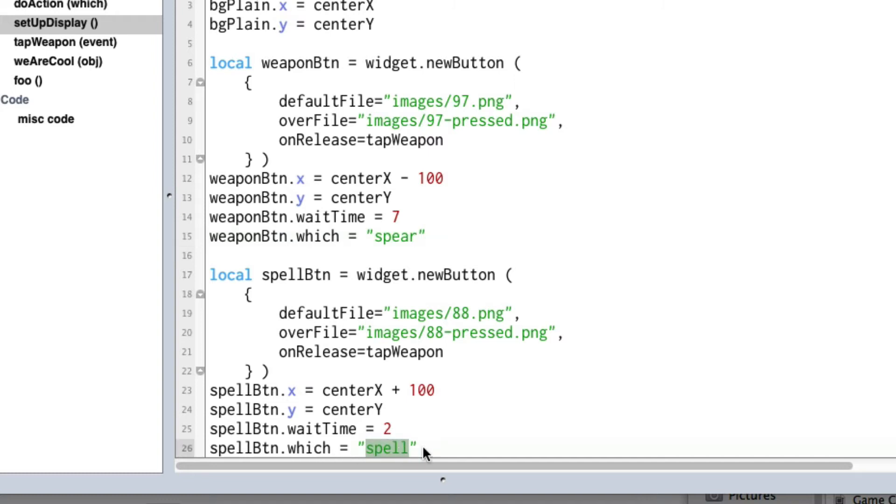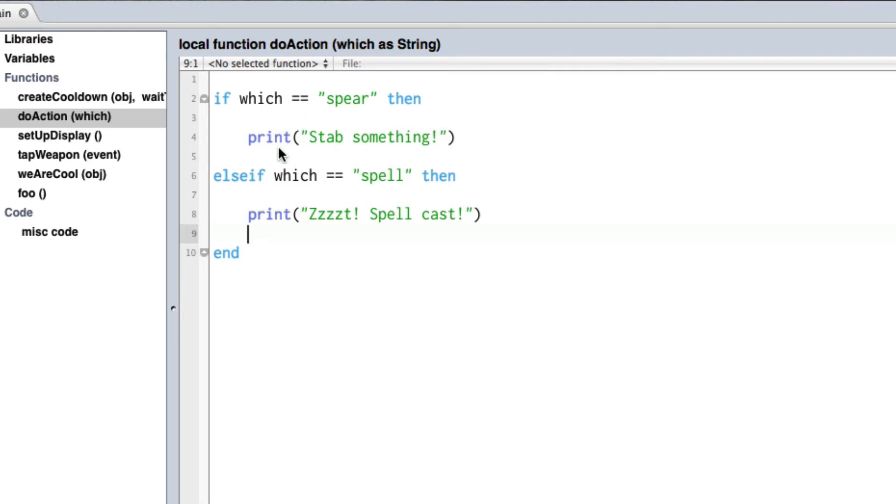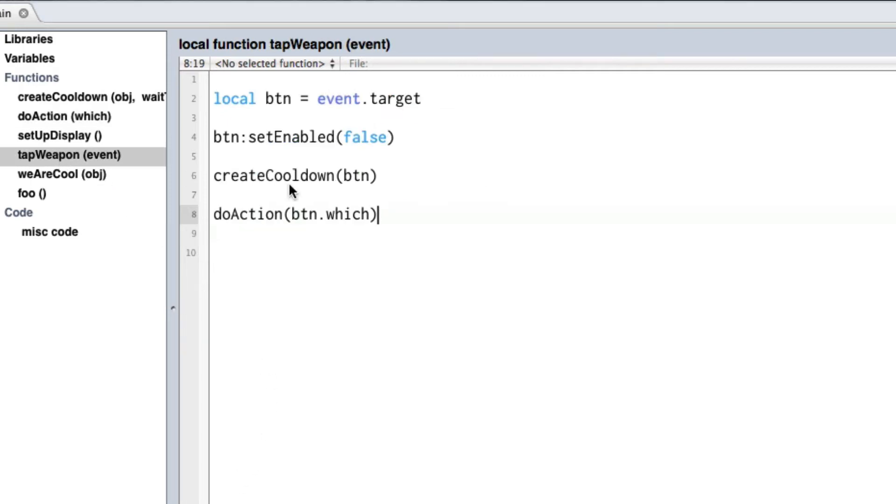When one of those buttons is tapped it goes to tap_weapon. An event record is passed in, and we grab the object that was tapped at event.target and put it in a local variable called button. The first thing we do is disable that button so it can't be clicked again while it's cooling down, using the widget library's set_enabled false. Then we call create_cooldown passing in the button, and also do_action passing in button.which — whether it's the spear or the spell. In do_action, if which equals spear we print 'stab', and if which equals spell we print 'spell cast'.